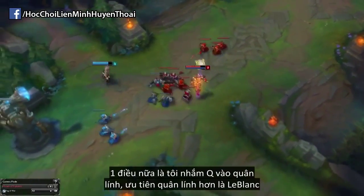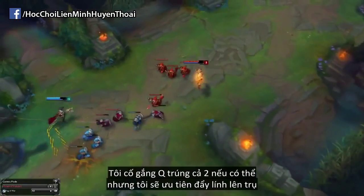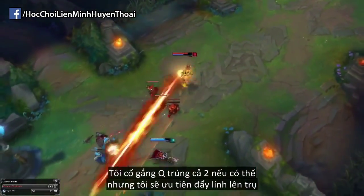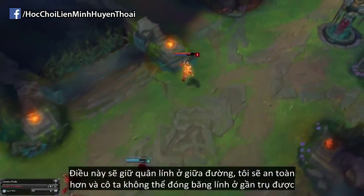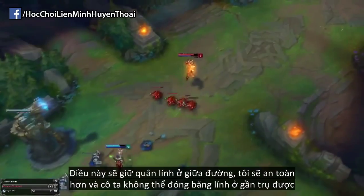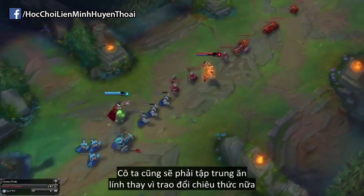The other thing that I do is aim my Q at minions — that's what I prioritise rather than her. I do try and hit both of them if I can line the shot up, but I always prioritise pushing the minions into tower. What this does is reset the wave into the middle of the lane again, which is safer for me and means she can't freeze in front of her tower. She also has to focus on CSing rather than trading with me.